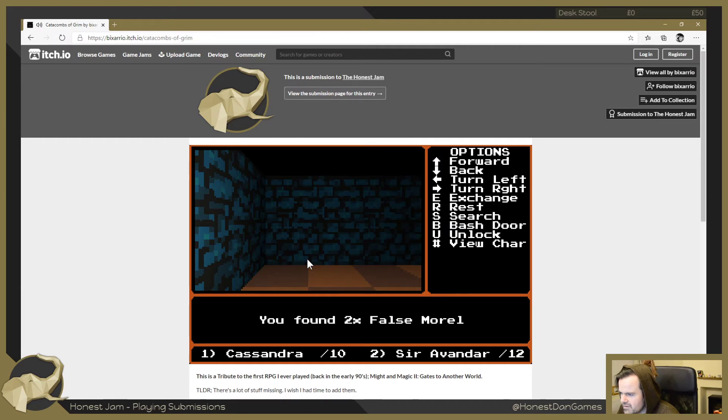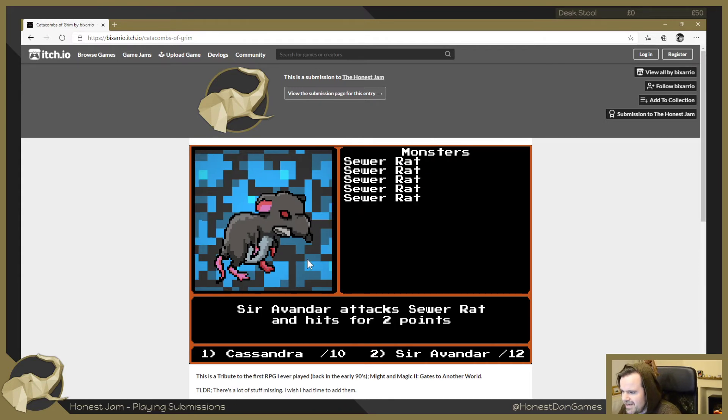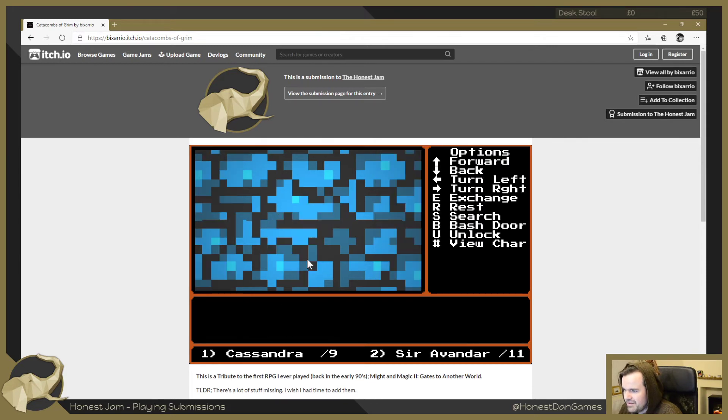We found false morals - not good apparently - and a wild moral. That's the door we came through. Sewer rats! We will attack - we will kill these. Attack! Get out of town! Cassandra, attack - attack! Yes, we killed them! Sewer rat hit us once, missed the other one. Yes, sewer rat farewell Cassandra! They missed this one - that's for the lost party members of the other three runs.